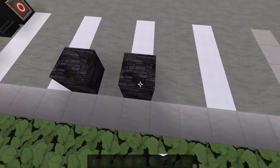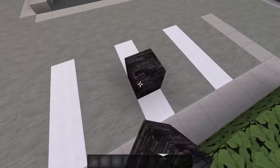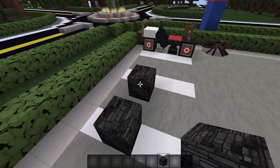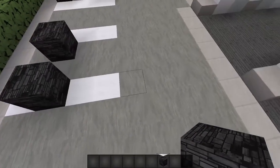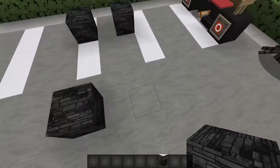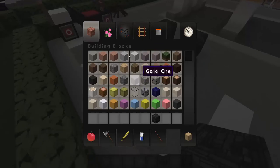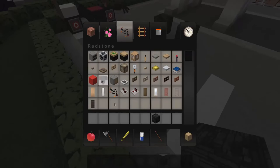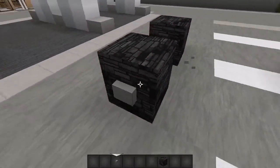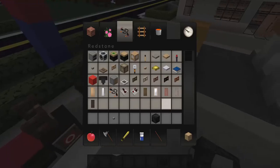For tires we're gonna use blocks of coal — you want four coal blocks placed like this. You want to leave a one-block gap between the front coal block and the back coal block. That's how it should look at the beginning. Then you automatically want to set the buttons like this — pretty easy, something like that, not really hard to make.